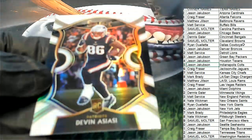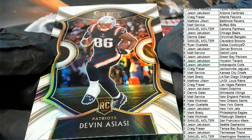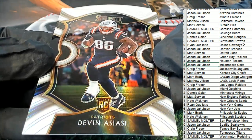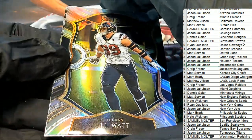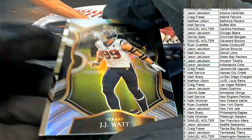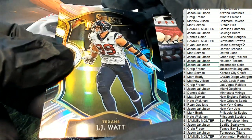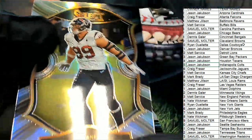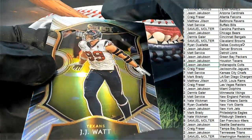Sorry, that is a low-number rookie parallel — big congratulations, nice! We randomly see who gets what team. Here's a silver JJ Watt Concourse Prism, Texans — Jason J, nice — silver Concourse.